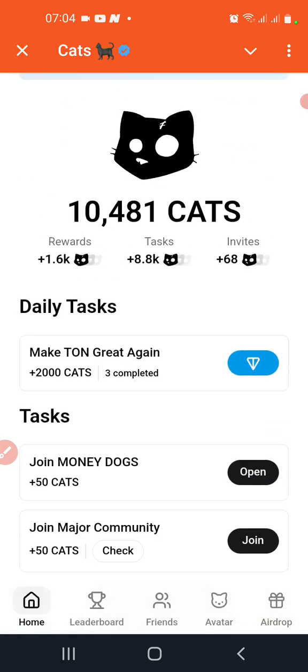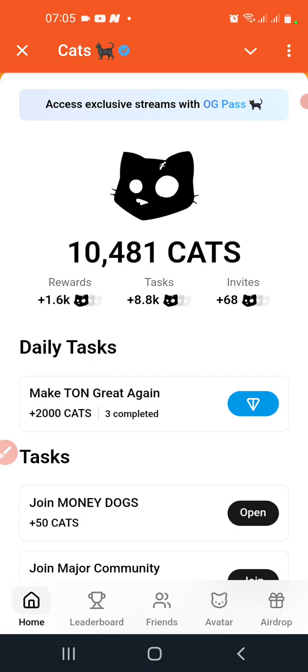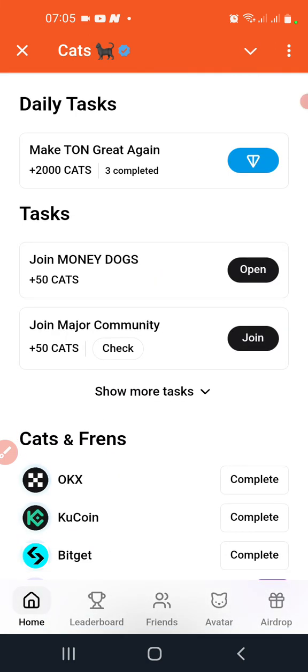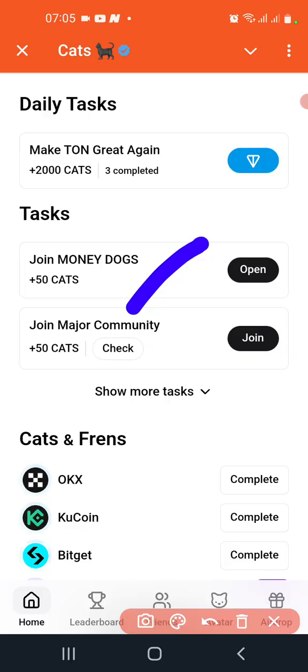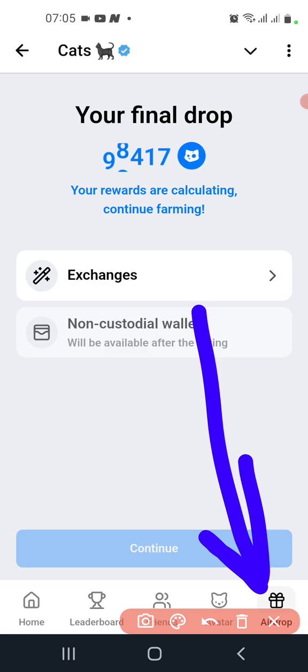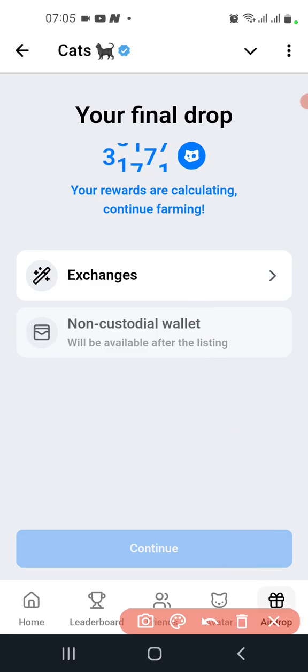Okay guys, today is the last day for Season 1 in CAT for me — just a few hours to go before Season 1 ends, and then the airdrop will follow. So when you log into CAT, come to the airdrop section and you can see that more exchanges have been added. Your final drop is being calculated.